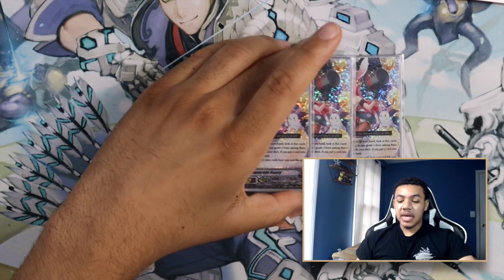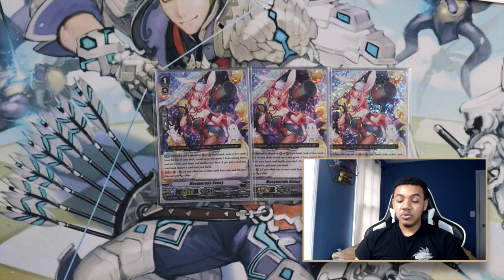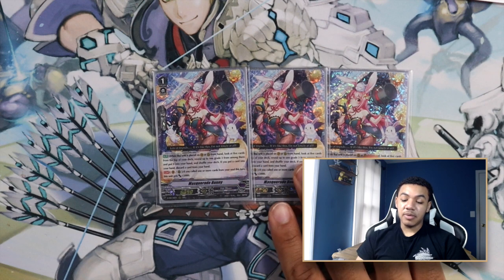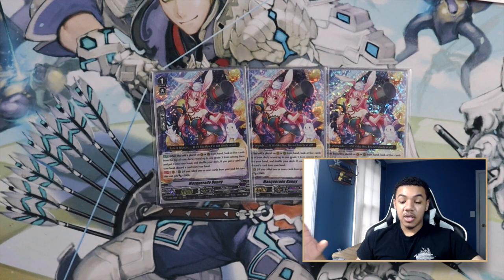Moving on to my grade ones, I am playing three copies of Masquerade Bunny. Masquerade Bunny is your grade three searcher. Despite all the grade three searching and support we have, we need to ride Sarah and re-ride Sarah because you want to take advantage of the Excel 2 to get the additional power — 2k power just is not enough. Masquerade Bunny turning herself into a magic number and working well with Endive Beast Tamer is extremely helpful.